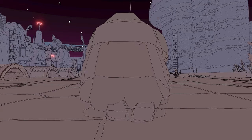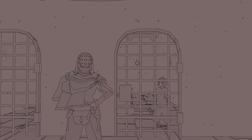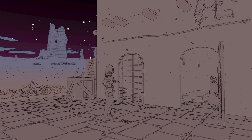Once the kid goes back to Maz, head back and speak to them yourself. After a small conversation, you'll complete the quest, and you'll have the mask now in your inventory.